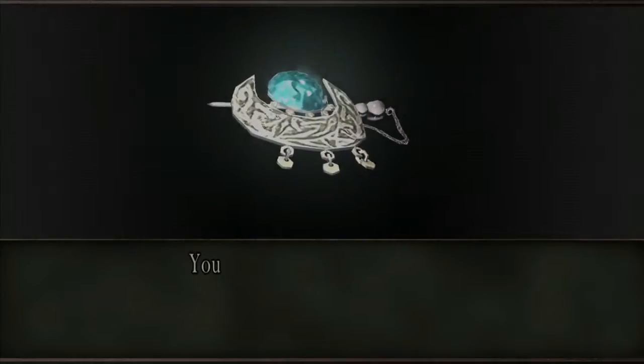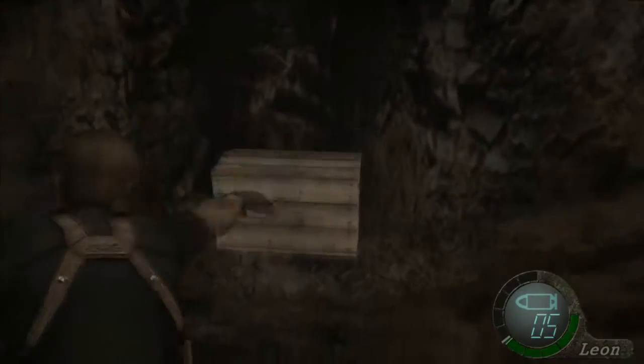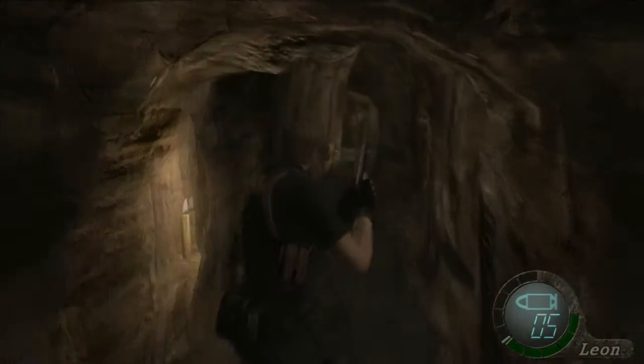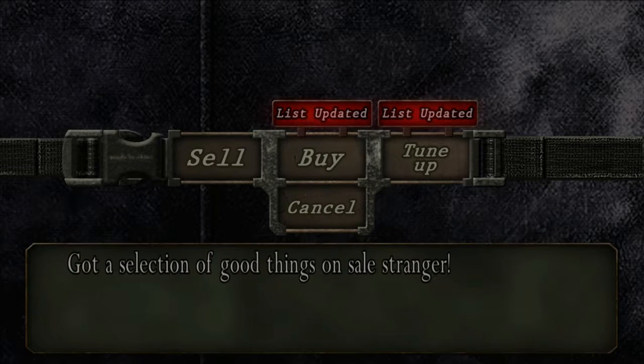Also grab the elegant headdress. Pick up your spinel, break open the crate, and grab the other spinel — because just around this corner, very beneficially, there's another merchant. Get into his menu — 'Good things on sale, stranger.'